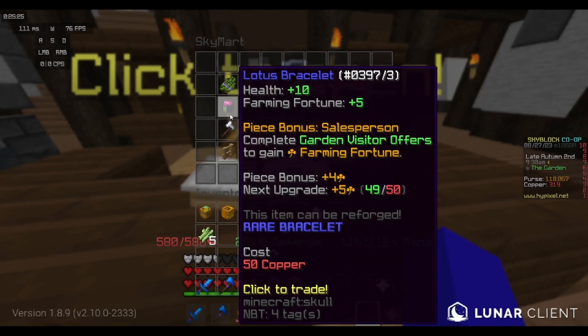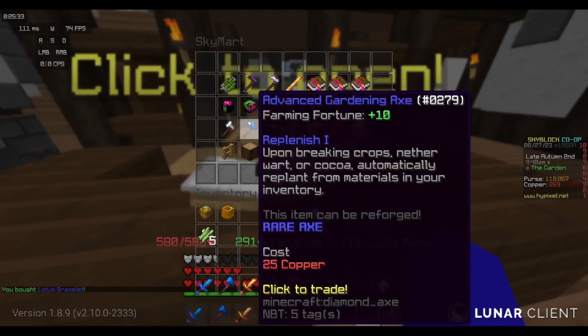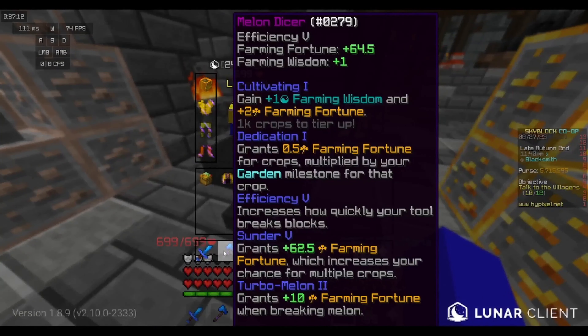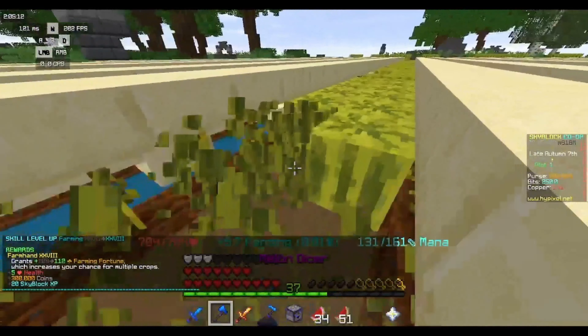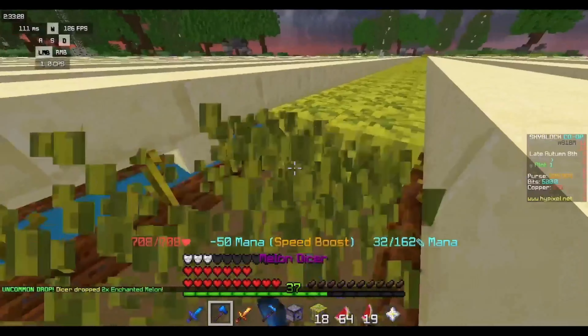I just logged on and my co-op told me that we had gotten a green bandana, which I sold on the auction house for 30 million coins. At the time that was the lowest it had been — I know it's kind of crazy. I also bought my first lotus equipment.